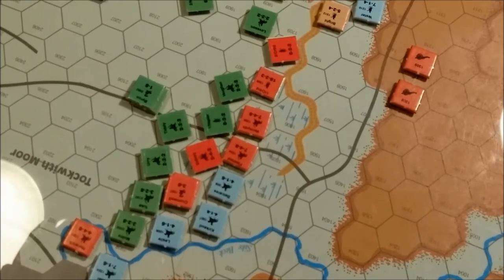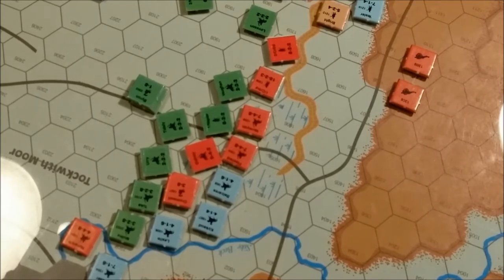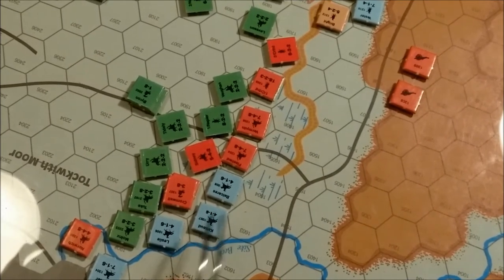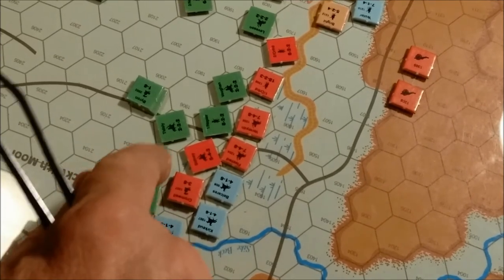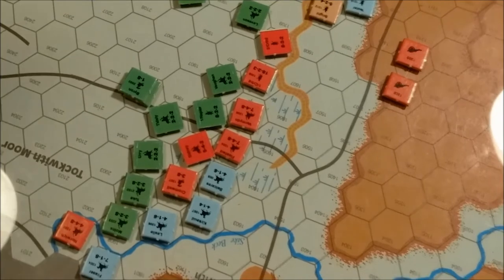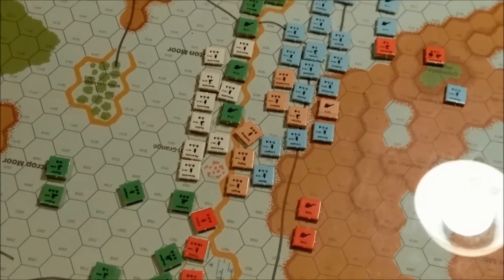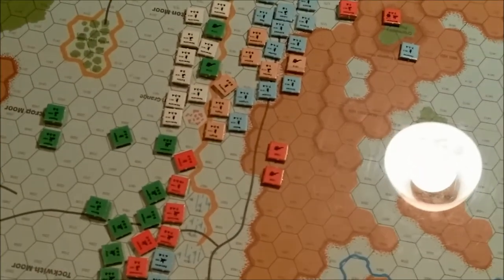I hesitate to move these guys through there because I have nobody to backfill now that I've moved my cavalry. So we may just go straight to attacking and see what happens. I may pull back some of my disrupted units, but again, I don't have anything to backfill them with — that's pretty much an error on my part. The rules say that if you take your hand away from the unit, you're done moving that unit.